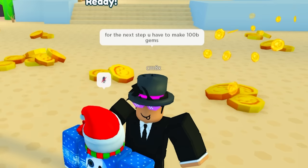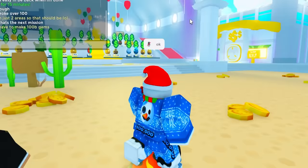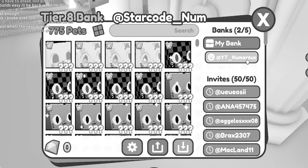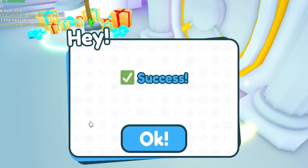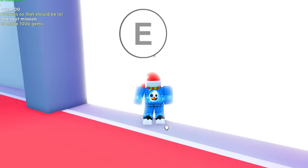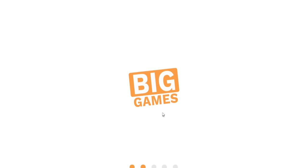For the next step, you have to have 100 billion gems. That's actually pretty easy because I have a ton of gems in my bank — I have like 56 trillion or billion in this one. We're already at 75 billion. If I just go into the trading plaza and sell a hell rock or something, we should have enough.